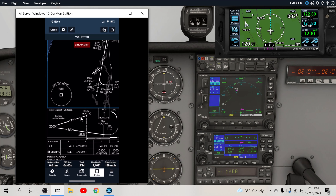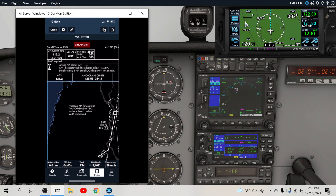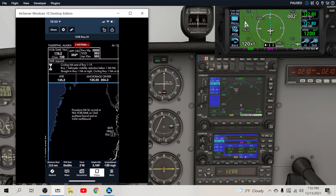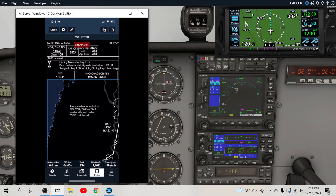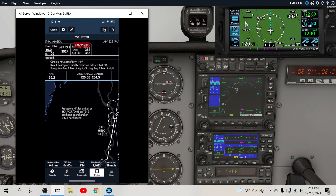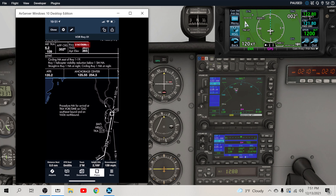You'd read this beforehand before you shoot the approach, make sure you have all your frequencies set up. We need a DME for this approach. There are some takeoff and alternate requirements, so read that before you choose this as an alternate. If you're taking off from here, make sure you understand the takeoff minimum changes. You can't circle east of runway 1 or 19, so you're going to circle west. Straight in runway 1 and circling runway 1 are not applicable at night.